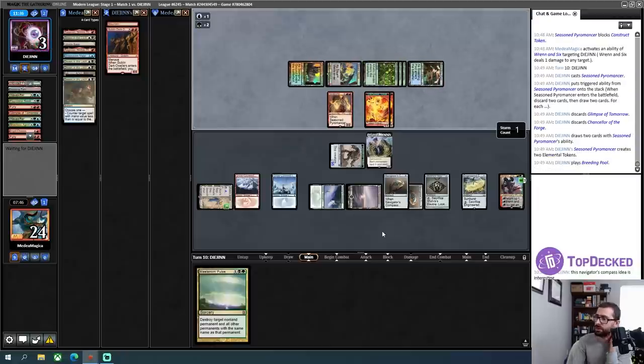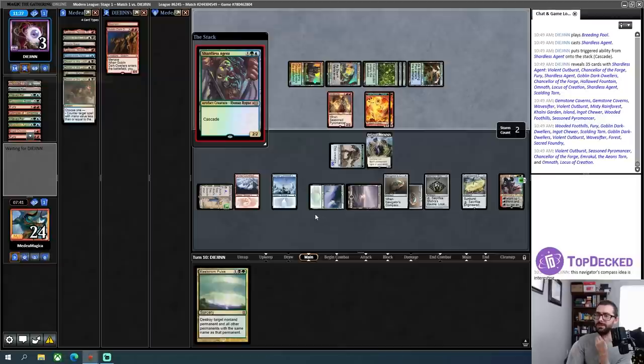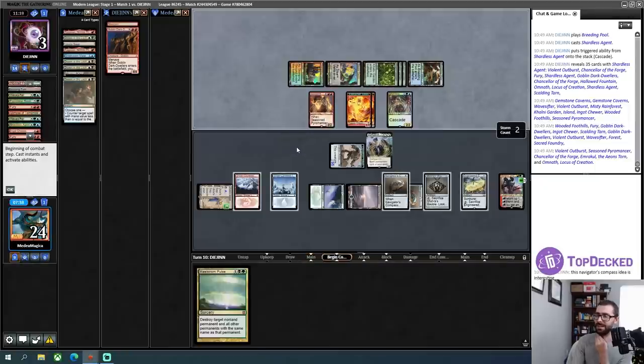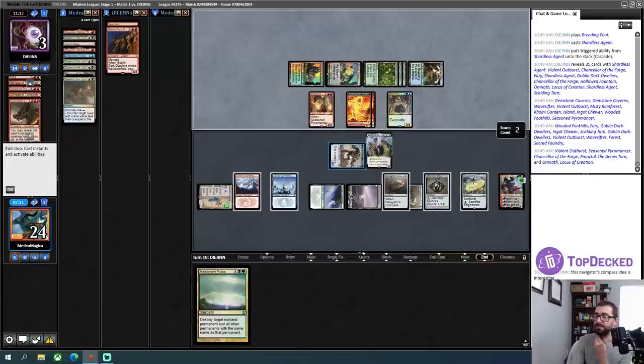Going into Shardless Agent could work as well. They board one out? That's either the last one is in their hand or they just discarded it — yeah, they just discarded it, I think. This is a 5/5 right now — I can just immediately turn it back into a 5/5. There's a Misty Rainforest.